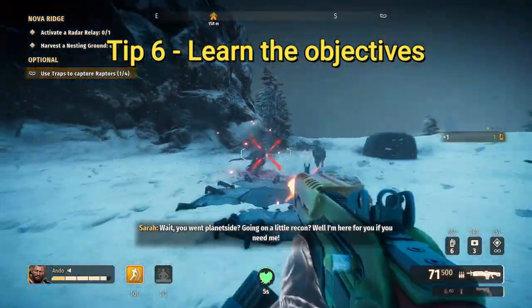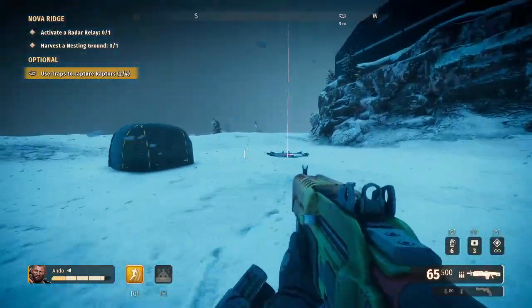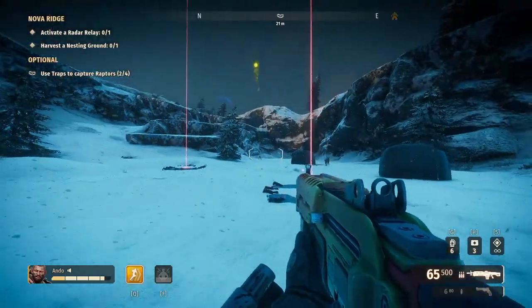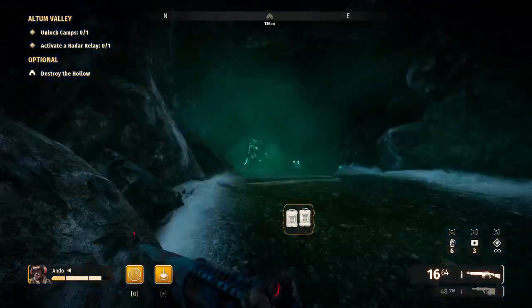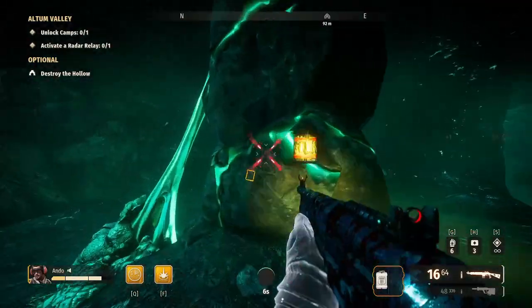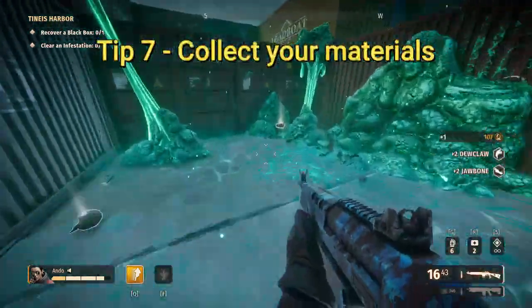Tip six follows on from the last: learn what you need to do at each objective. For a raptor trap, don't shoot the raptors as they're coming in and stay away from the trap zone — usually one person handles it in a group so the dinos are only aggroed onto one person. For Hollows, make sure you're running past the dinos to place the explosives — you don't need to kill every dino. Black boxes only spawn in two locations; learn them or use the community-made map linked in the description.